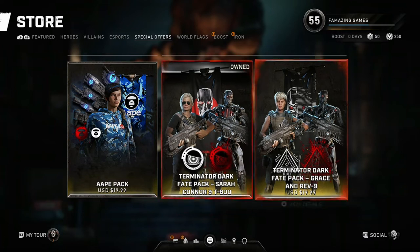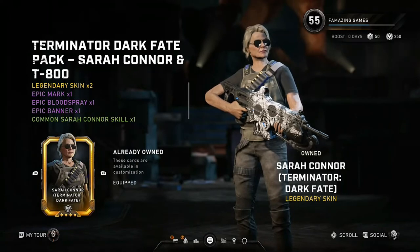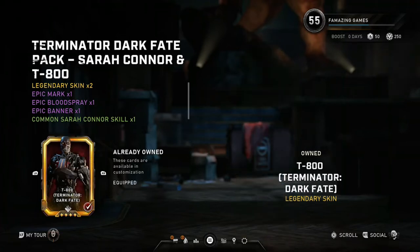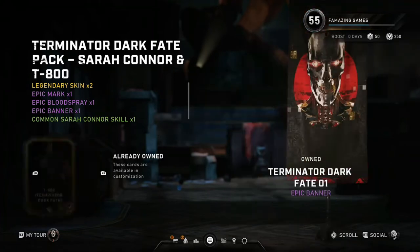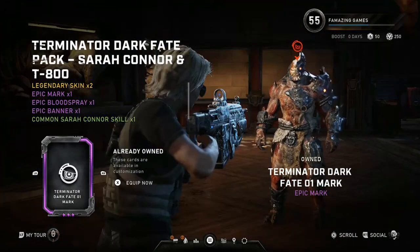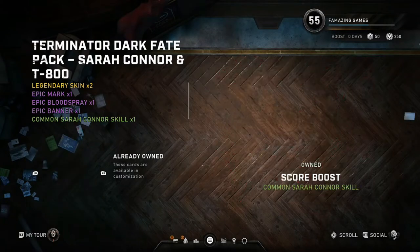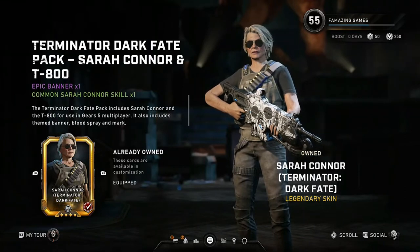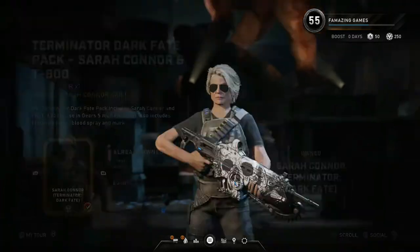As you can see, we have made our way to the store to take a look at the new Terminator items for only $19.99 each. For those who did not pre-order the game or did not play before full release, Sarah Connor and T-800 are now available in stores for $19.99. Sarah Connor is playable in multiplayer, Horde, and Escape with her own special abilities, but sadly T-800 is only available in multiplayer. You can also get the Terminator eye mark when you spot an enemy, or a Terminator eye blood spray on the floor when performing an execution, which is pretty cool. This pack is only for those who did not pre-order or play before full release.